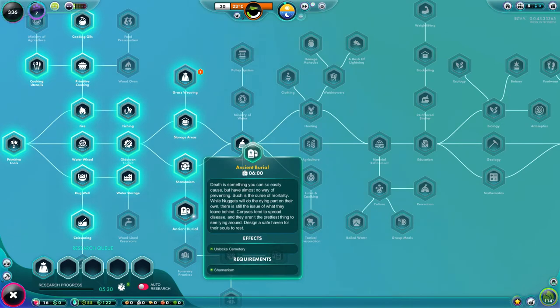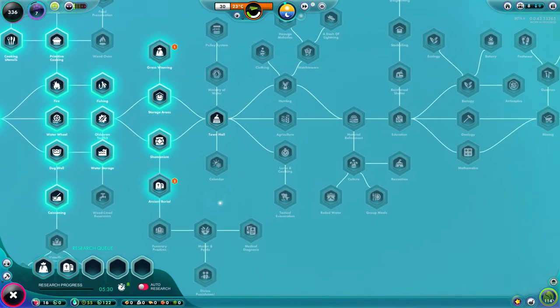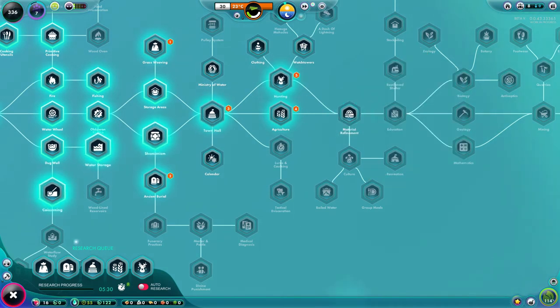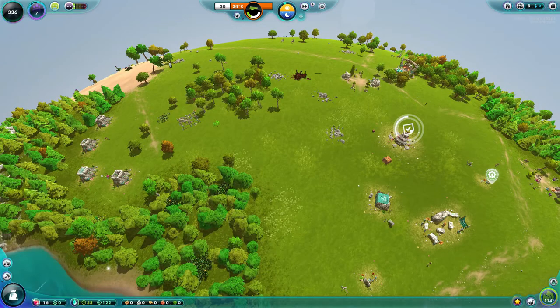We're also researching mental burial to unlock the cemetery. When your nuggets die they decompose where they fall, and if healthy nuggets walk through them it creates an infected zone — they will get sick, go to the hospital, and then they're not working or repairing buildings. We'll also research the town hall. We want farming, and we need hunting for winter. I've always wondered who does the research around here.